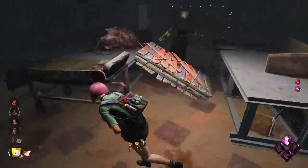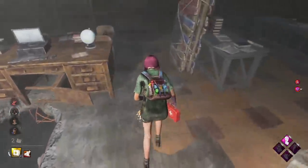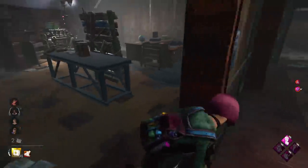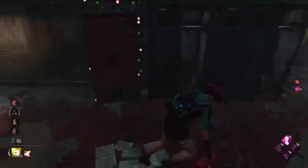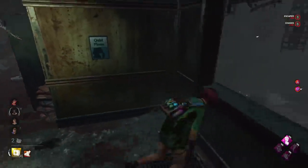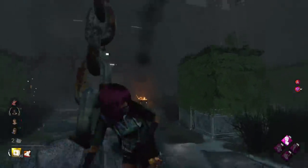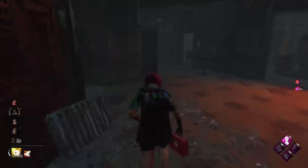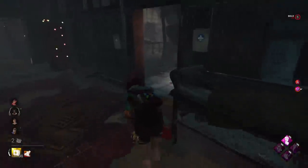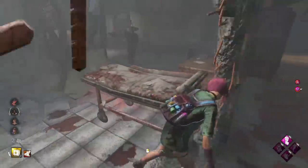She could just reload — the lockers are right there. Okay she's breaking it, we'll play distance. Maybe dropping chase — no she's not dropping chase. She thought we ran the other way. She's going to have a hard time getting us with no hatchets. We do have a god pallet over here that we can use. We need to drop this.